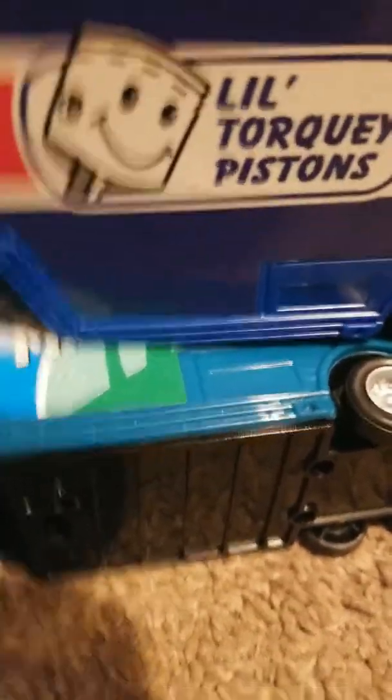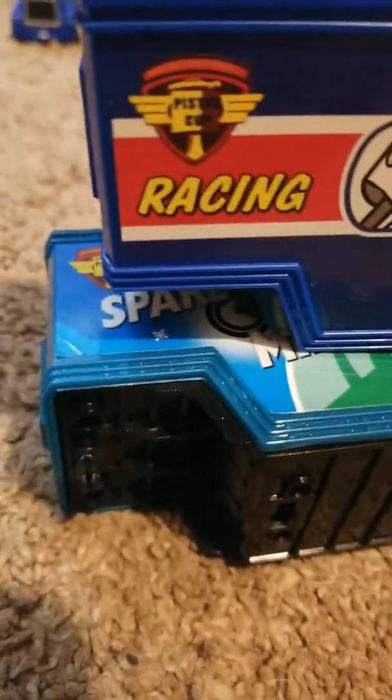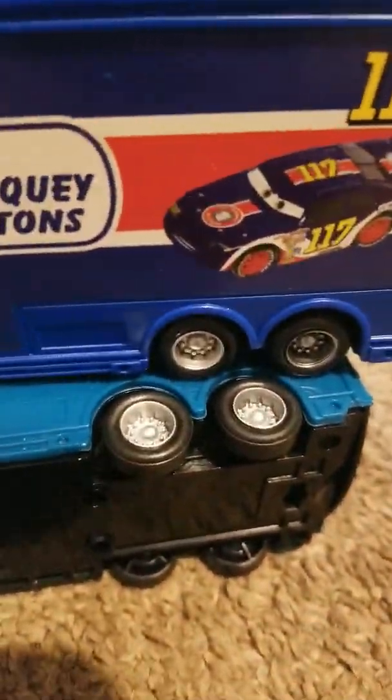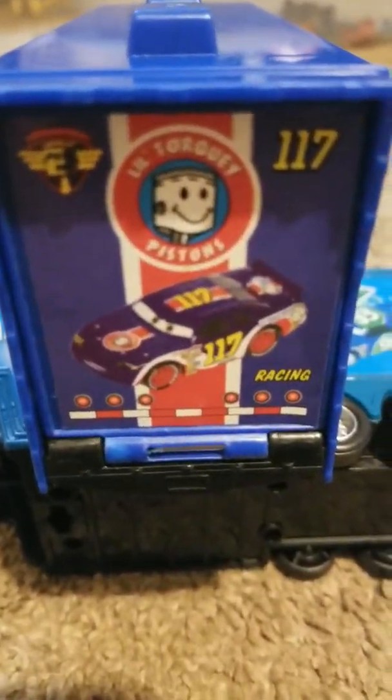Now to move on to the hauler. He has the Ill-Torkey Pistons logo on both sides, a racing logo, 1.17, and Ralph on the side. Same thing on the back and the same thing on the other side.